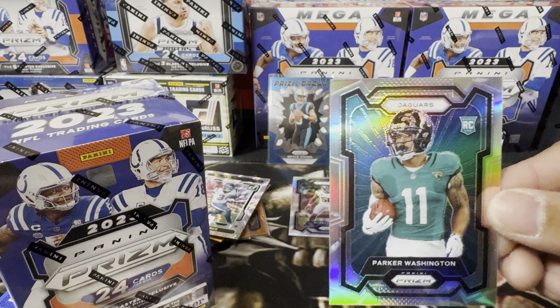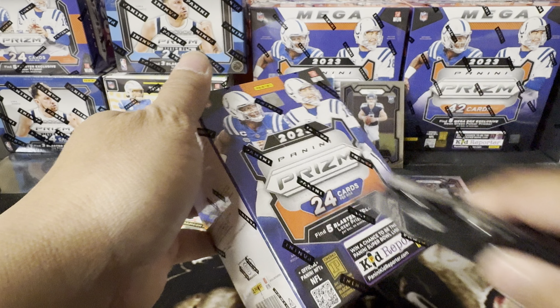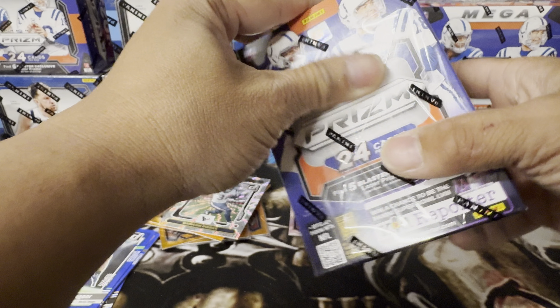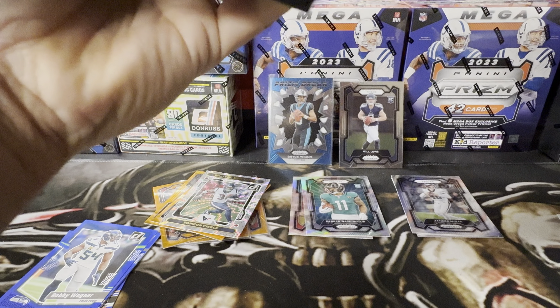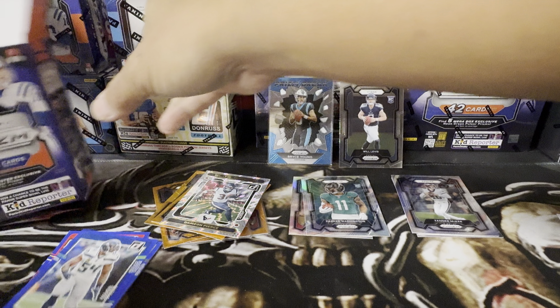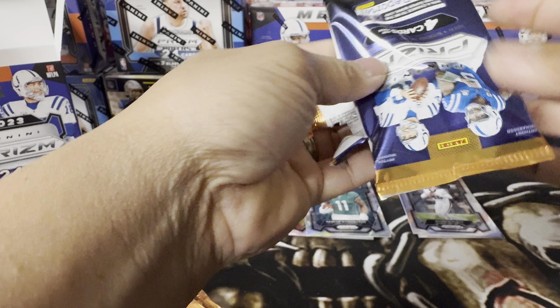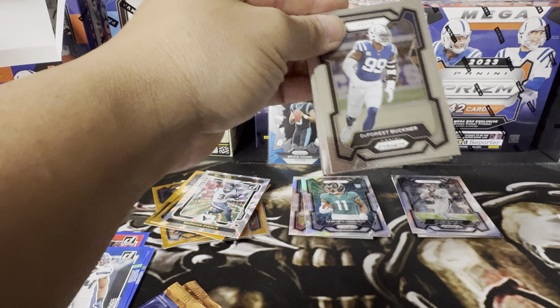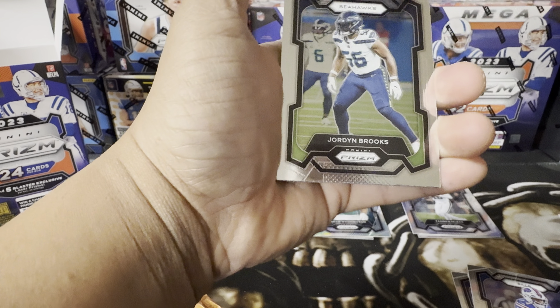This one looks cool as hell though. Okay, continuing the packs — let's go. We got six packs right here, keep ripping. Forest Buckner, Stefon Diggs, Emmanuel Wilson, Jordan Brooks, and a kid reporter in the back.